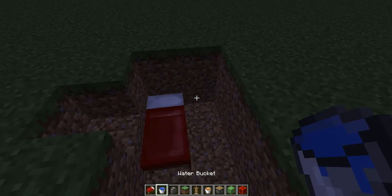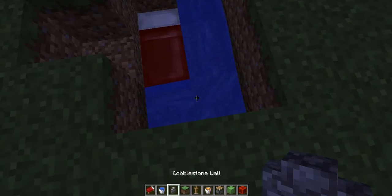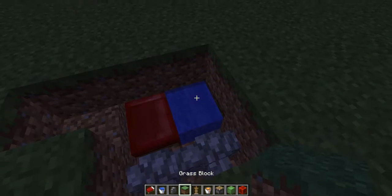First of all, you need to put the bed. Next to it is water, then cobblestone wall here.